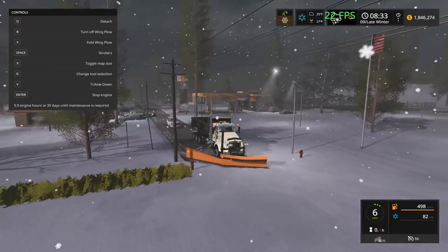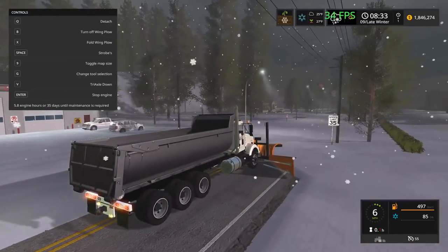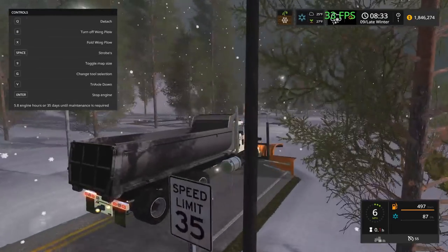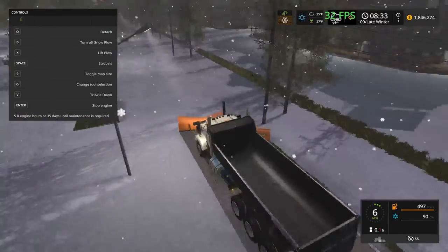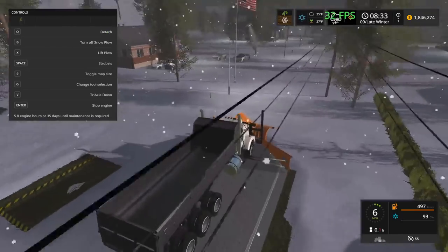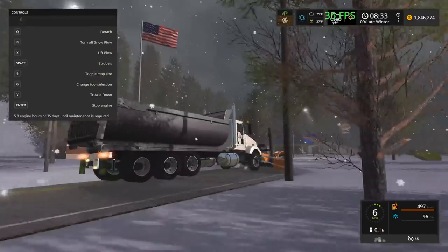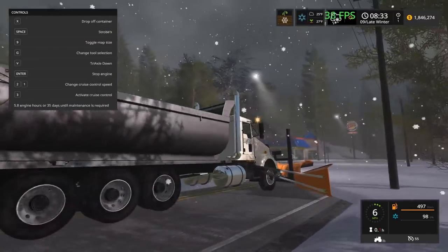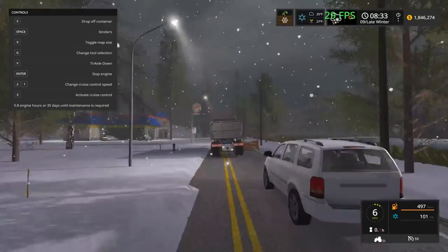I'm going to check the wing plow — the left side wheels are kind of coming up. There's nothing I can really do about that. Let's move over for this obstacle. This car is a little stuck behind us but they're just going to have to deal with it. I'm going to put the triaxle up to see if that does anything — nope, does nothing. That's okay.